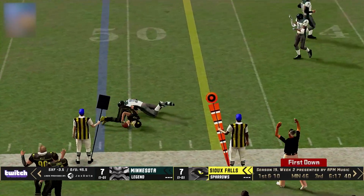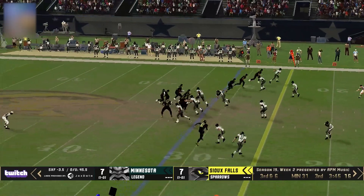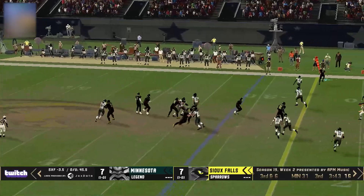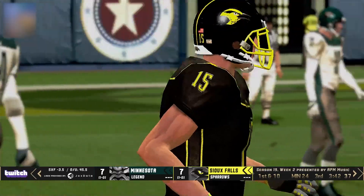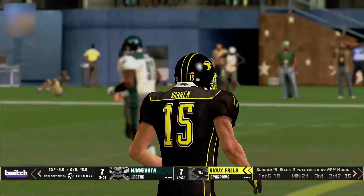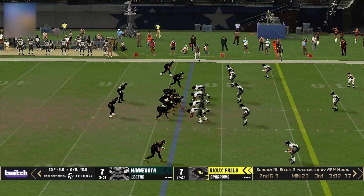Tyree with a floater near side on the out route — caught, first down. It will give a loss of one. Play action — Tyree looking out route, caught near the sideline inbound with A.J. Warren. And again, Sioux Falls will make it another first down on third down. Sounds about right, partner.